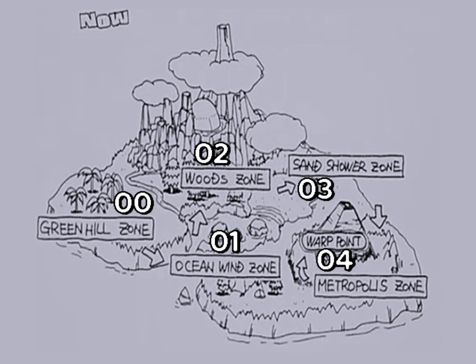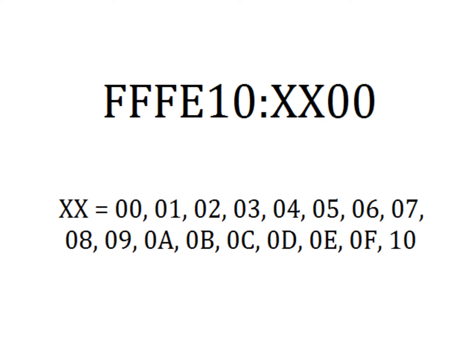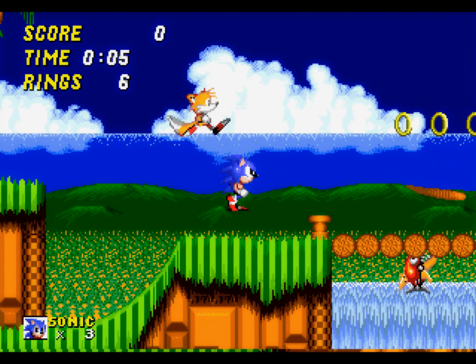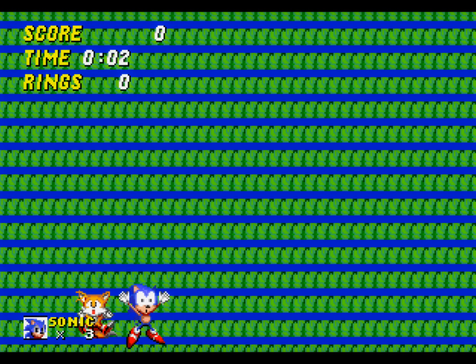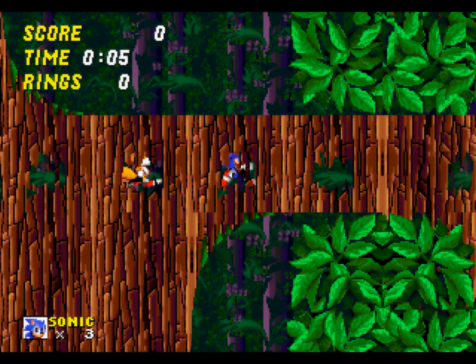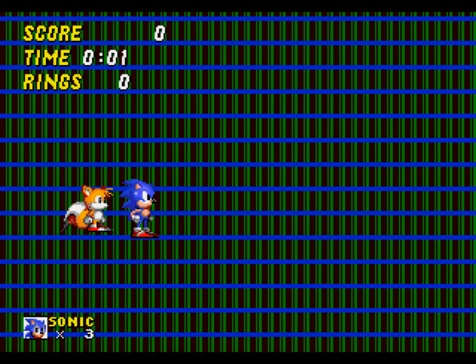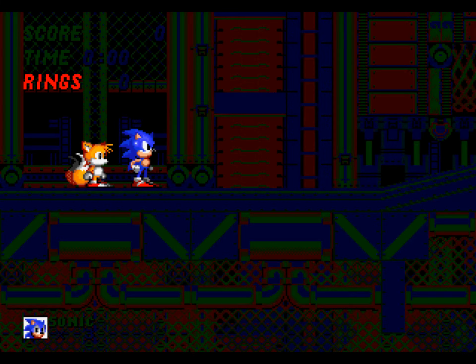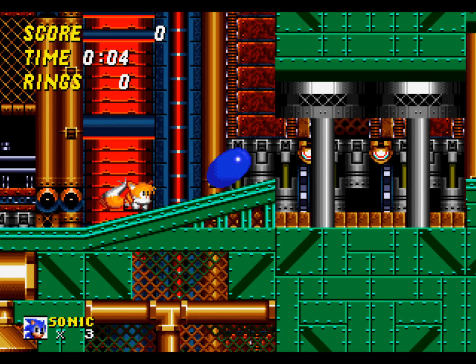Now let's check what these levels are in Sonic 2 Beta. You can access any of these levels using a code — just replace X with any number. Level 0 is just Emerald Hill, which is called Green Hill in Sonic 2 Beta, so that makes sense. Level 1 is an empty level with Emerald Hill music. Level 2 is Wood Zone, just like the map. Level 3 is another empty level playing the Oil Ocean song. And level 4 matches the map with Metropolis.